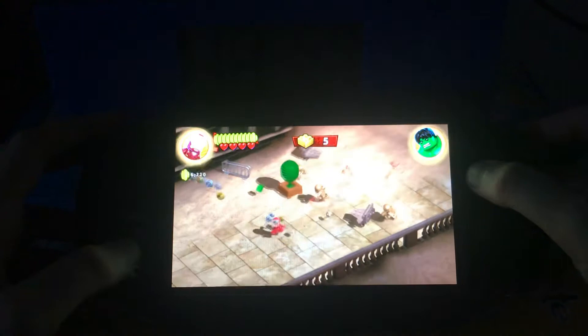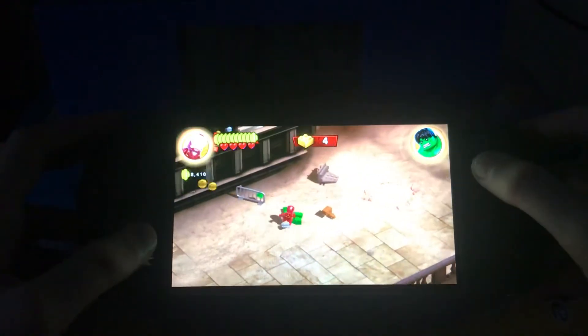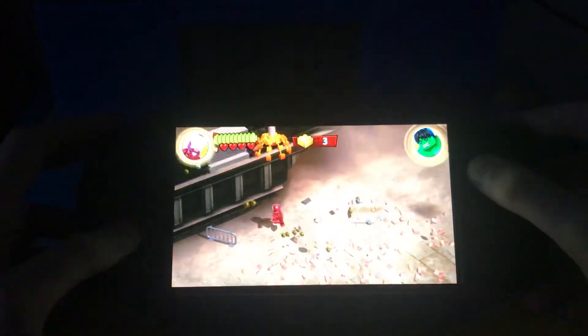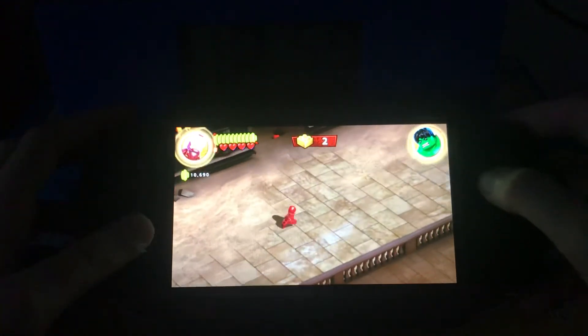Those are only mini boss battles. The proper boss in this level is the Sandcastle. The Sand Arms is here — he's going to try and crush you. You just need to shoot it and avoid where it's going to hit. Seems simple. Alrighty, let's get going.